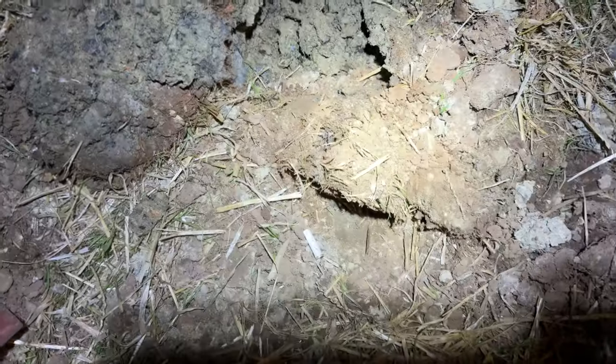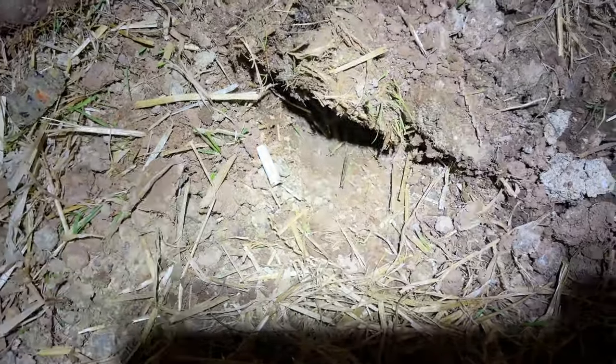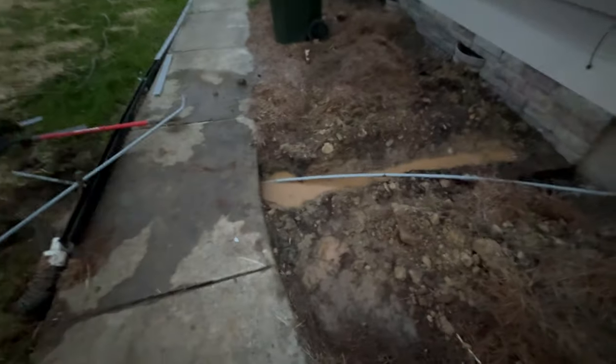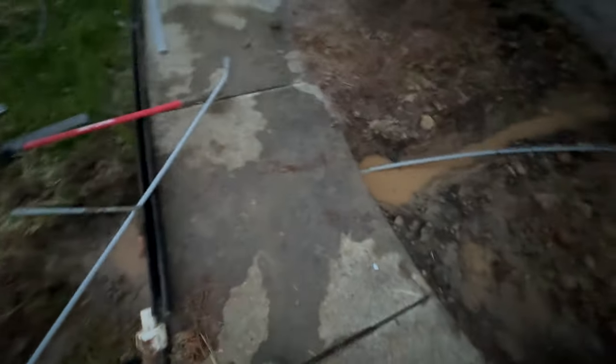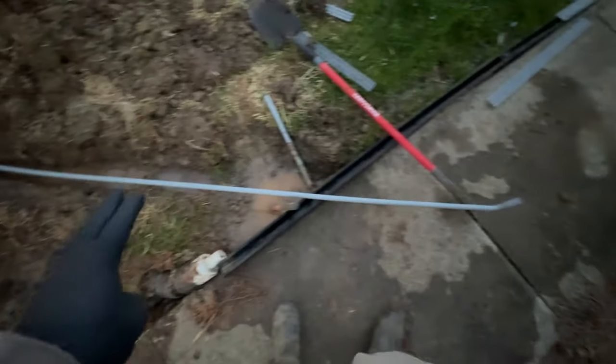Look what I found — a cigarette butt. That takes me back to my childhood. Anyway, I made the tunnel. All I did was attach PVC — I melted the end to a female hose connector and just stabbed it through. I did this before to run an irrigation line and it took me a whole day. This was about 10 minutes, I think because I used rigid PVC instead of trying to use a pressure washer.